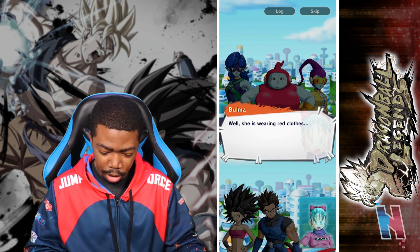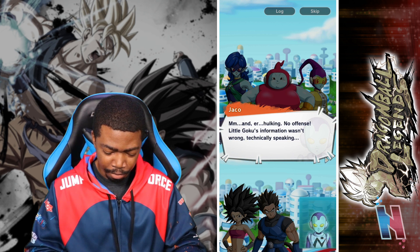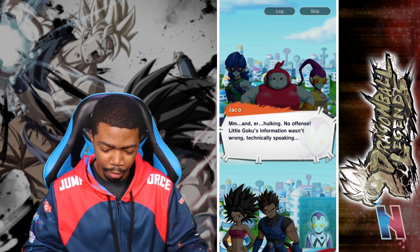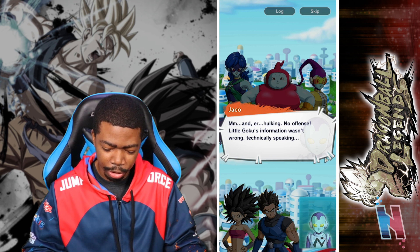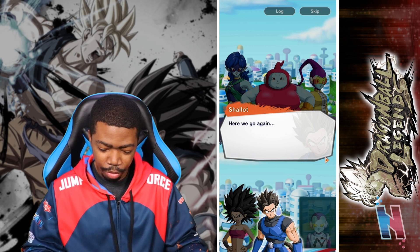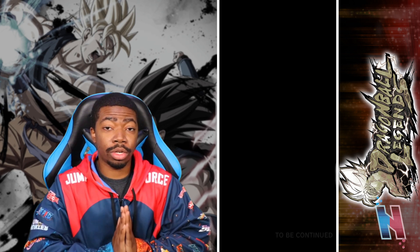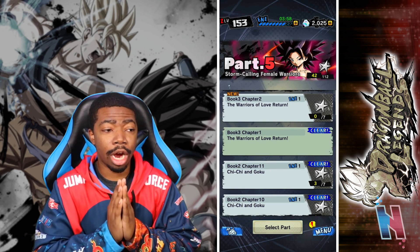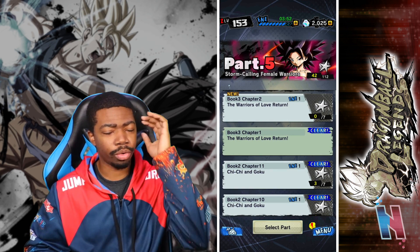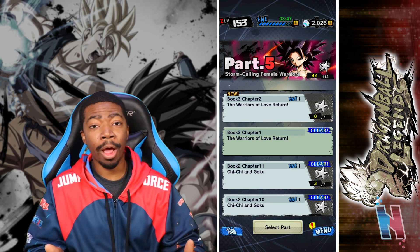Well, she is wearing red clothes — I completely forgot about Ribrianne. Hulking — no offense, but Kid Goku's information wasn't wrong technically speaking. He was absolutely wrong. Here we go again. So we stopped the hunt for Goku but now we have to deal with Ribrianne. I'm pretty sure we have to fight her. We'll deal with that in the next video. Let me know in the comments if you're enjoying the story mode so far — like, share, and subscribe, and I'll see you guys in the next video!